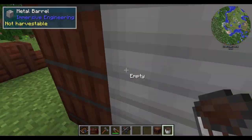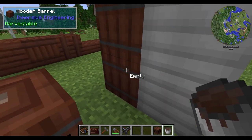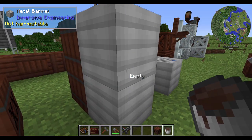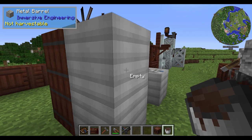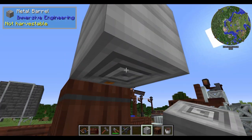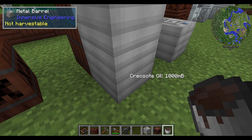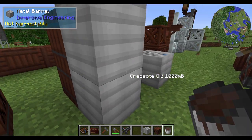They work a little differently as well. While holding a bucket, it will show 'empty' on all of these. If you hold your bucket over a filled one, it reads the contents — for example, creosote oil, twelve thousand millibuckets. If you stack these barrels, they will go from top to bottom — gravity will affect it. Pour creosote in the top, and it drains immediately to the bottom one. So you can store thirty-six buckets worth of liquid across three stacked barrels.